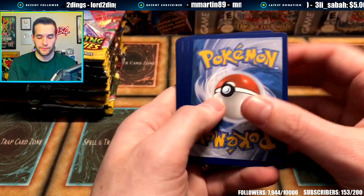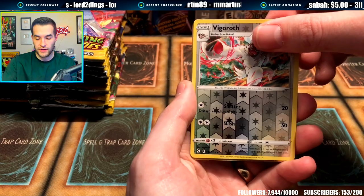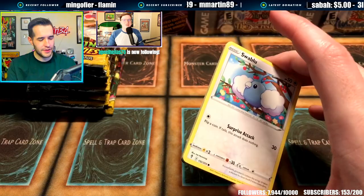We got a Fire Energy, Ribbon Badge, Zinnia's Resolve, Drowzee, Flabébé, Swablu, Vigoroth, and a Golden Energy. What does this mean? I've never seen this before. Hopefully that's not like a Umbreon slot. That apparently is a Secret Rare — it's probably not the best one though. You probably only get one Secret Rare, right? I really don't know. Let's just keep going. I'm not super experienced with the newest Pokemon stuff.